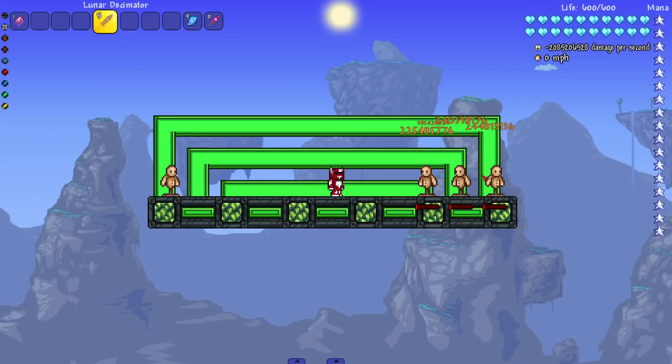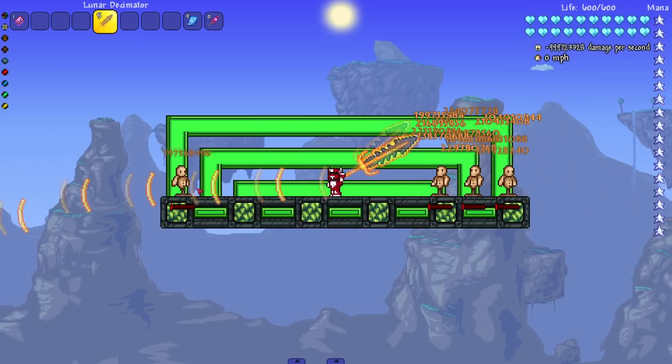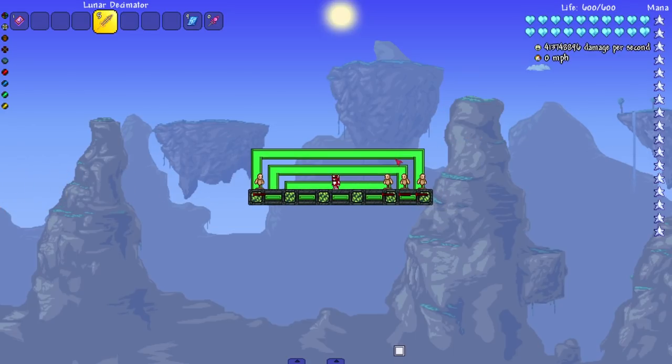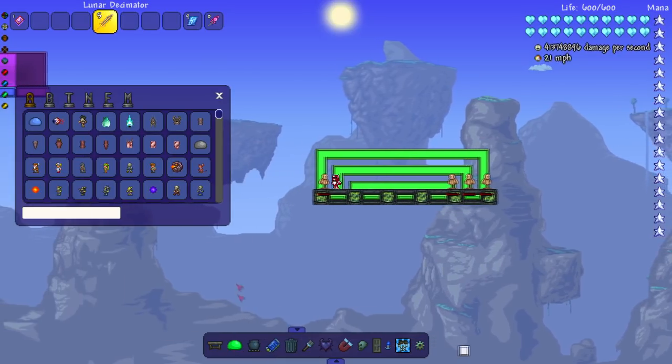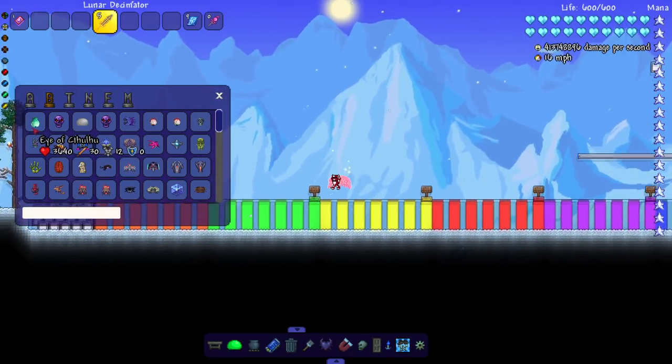Let's see this thing in action — it brings the dummies to like one health. Negative numbers, that's always a good sign. We are playing with the eternity mode bosses on — beautiful. Let's get to it.